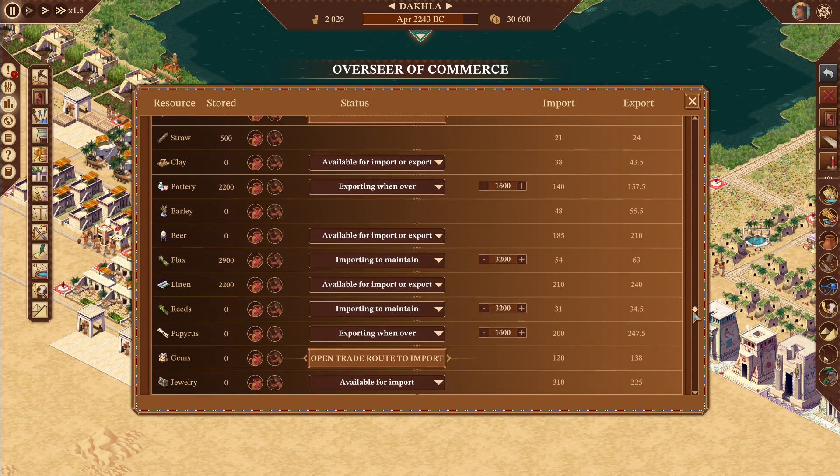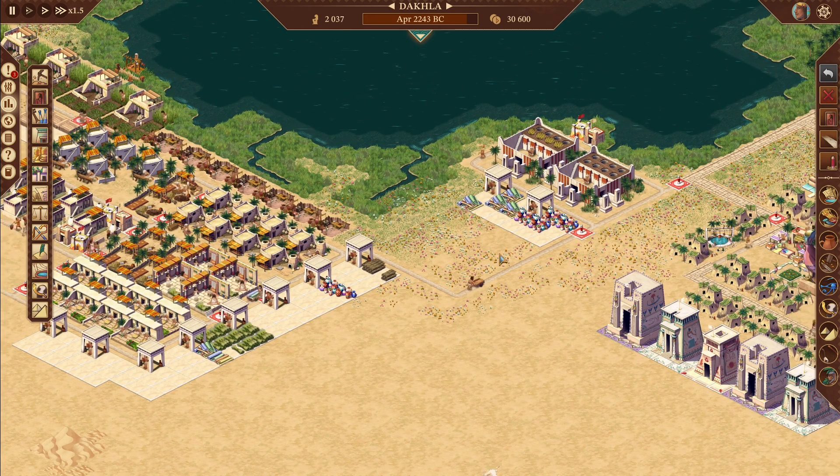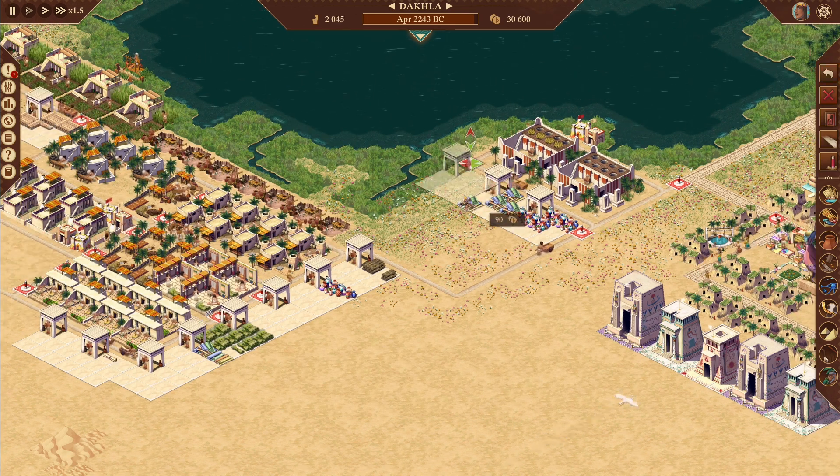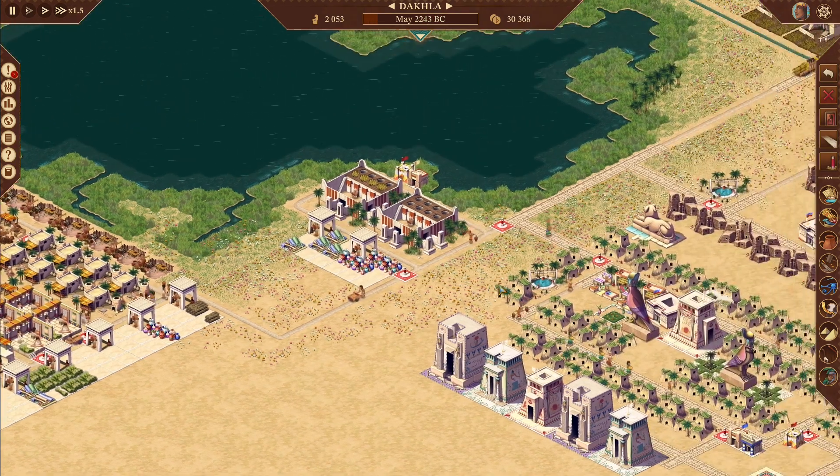We haven't started selling linen yet — nope. Exporting went over. I basically just want to keep half a storage yard at a minimum of all those items — pottery, beer, linen, papyrus. I think we're pretty good on all that.